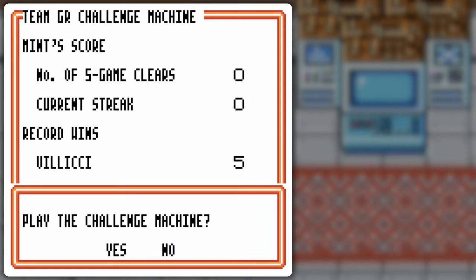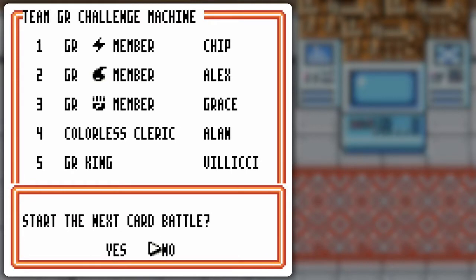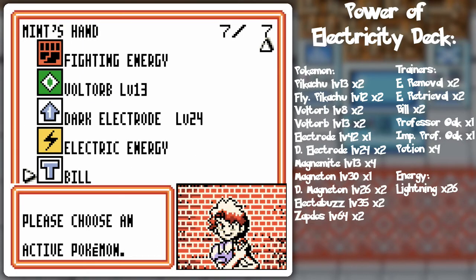Alright, let's play that challenge machine! What we get is a similar format to the other machine, in that you've got regular club members for the first three, the top members as number four, and then the special member at number five. In this case you've got Velocini - let's start that card battle! It's Chip! We're getting a lot of GR members when we play in the GR tournament.